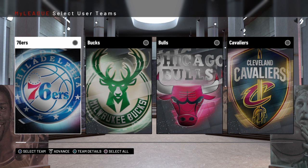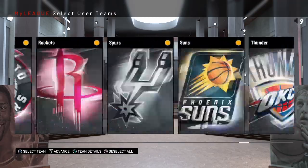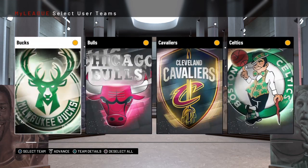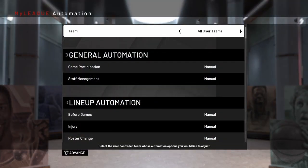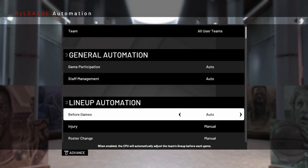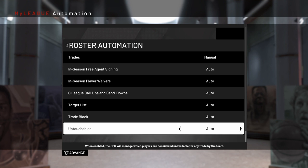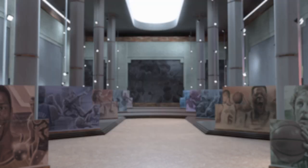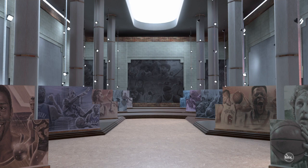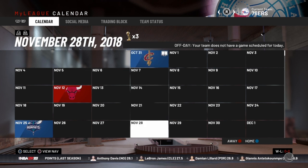Once you do that, click Square on PS4 or X on Xbox to select all teams. This is a key part of the process — you have to select every single team. Make sure you have selected all teams, then click Advance once again. When you get to the next screen, you want to make everything Auto — not manual — because if you make it all manual you'll have so many more pop-ups and things you have to deal with. Then click Advance once again.